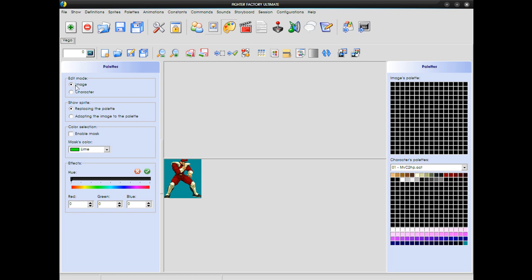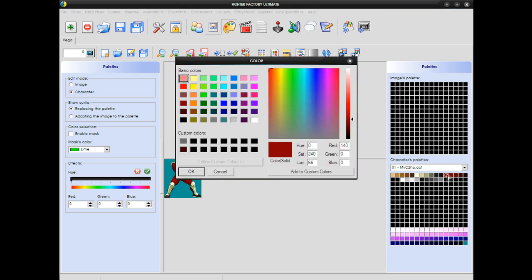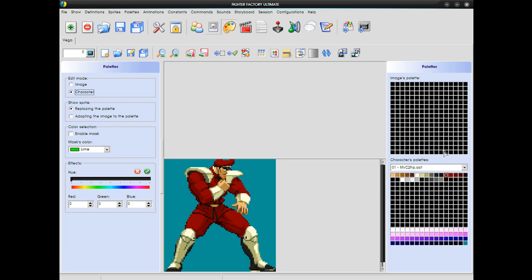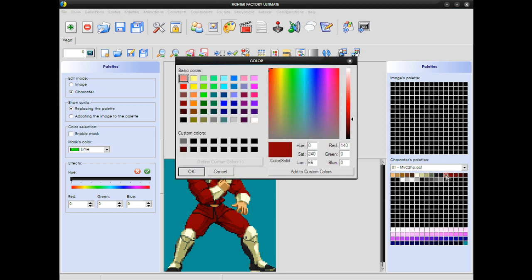First thing you have to do is make sure you switch the edit mode to character, and then keep the rest of the left side the same. And then, to change the colors, you just double-click the color that you want to change. You can zoom in if you want to by pressing this plus the magnifying glass. Then double-click the color you want to change, and then change it to the color.